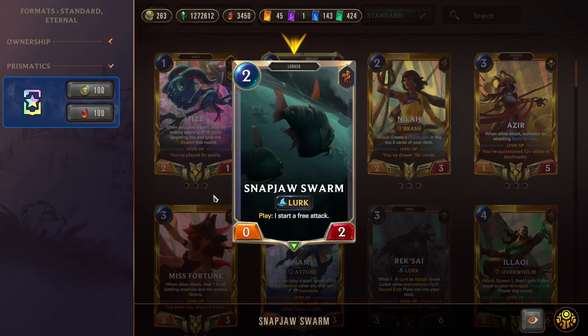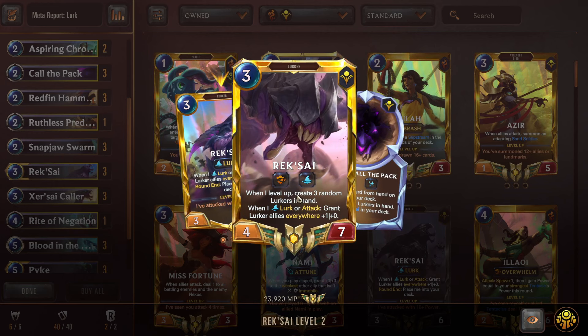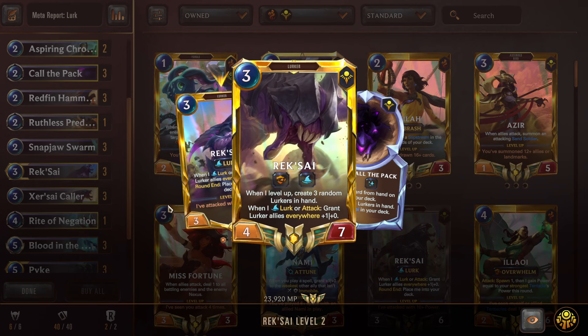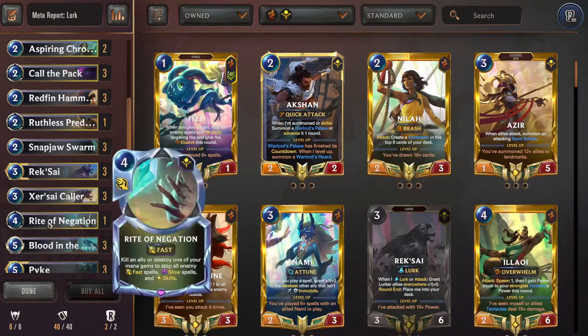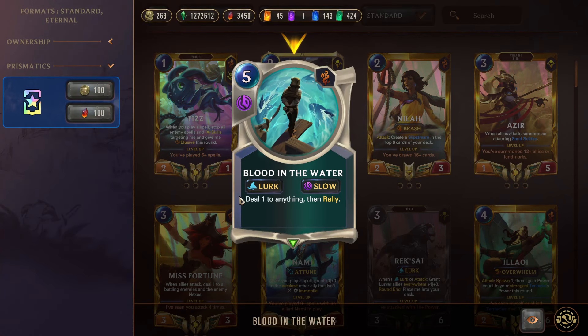We have three hard-run Snap Jaw Swarm so we can keep proccing Lurk on our defense turns. Next we have Reksai — when you Lurk or attack, grant Lurker allies everywhere +1, and at round end she's placed into your deck, but you keep her. If you attack with 10+ power she creates three random Lurkers in your hand and gains Overwhelm, becoming a strong finisher. Zersite Collar is both a Lurk and a Predict all in one. Rite of Negation as a quick one-of stops big spells or removal. Blood in the Water is our rally — attack on defense turns or multiple times in the same turn to finish out.